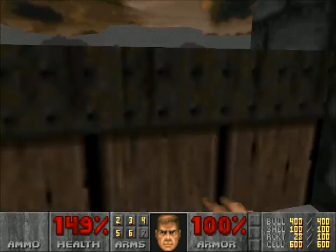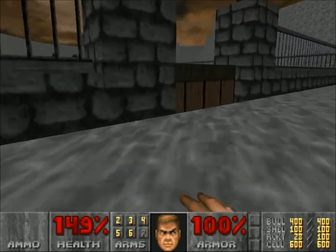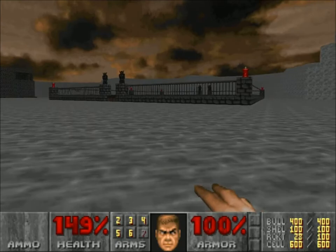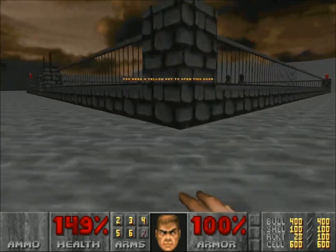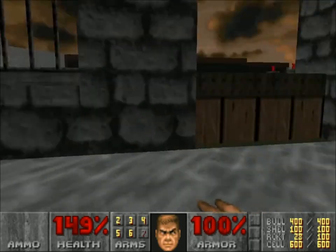Here we go — here's our horde of pesky spectres, waiting to be let loose. We can't actually let them loose at the moment, so I guess we have to find a way to open that gate. Let's see if we can find a way to free these spectres.